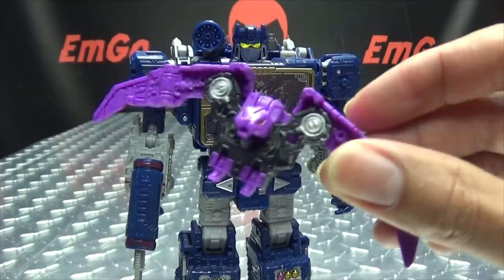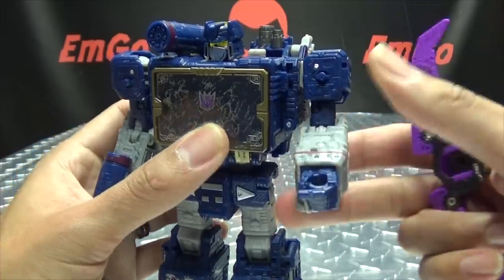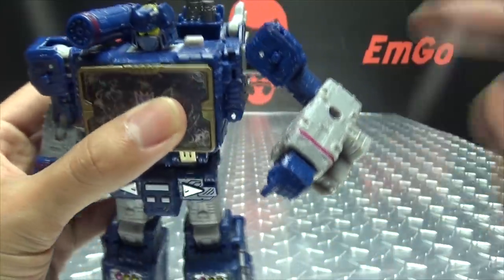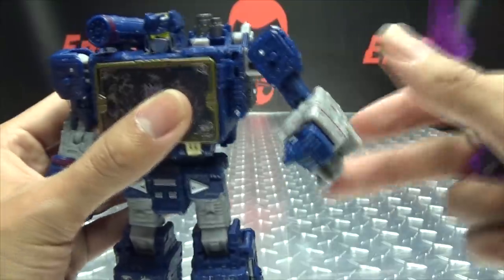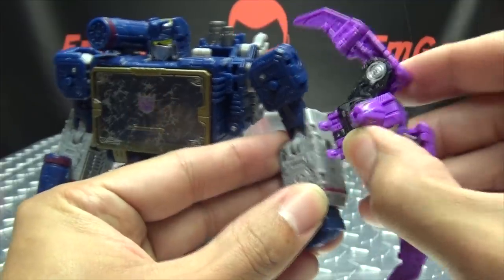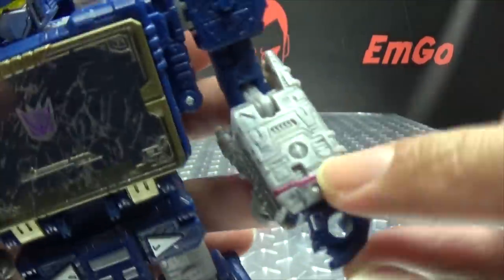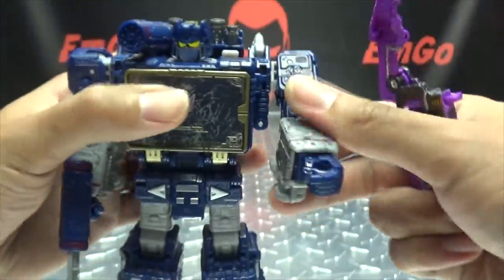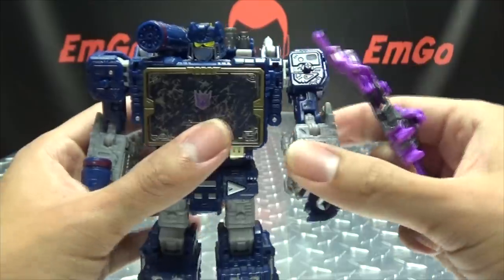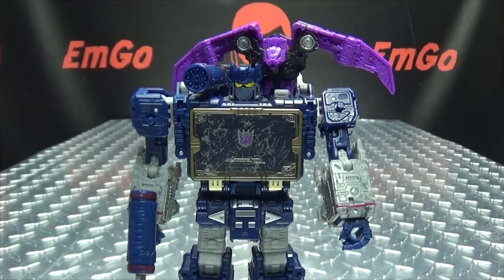Now, is there a way to perch Ratbat on Soundwave? Not that I've found. He does have little grooves on his forearms that are meant for Laserbeak, but they didn't really work for Laserbeak either — that's why I always use the peg, because those grooves just let him fall right off. And these grooves definitely don't work for Ratbat either; there's no friction going on. You can see there's a little slot in his forearm, but Ratbat's little feet are too big for that too. You can always just plop him up on Soundwave's shoulder.